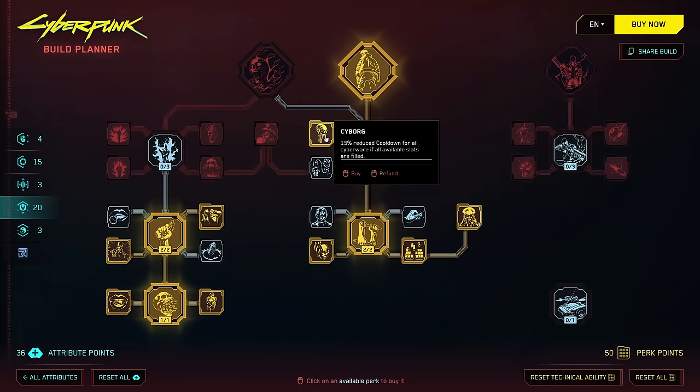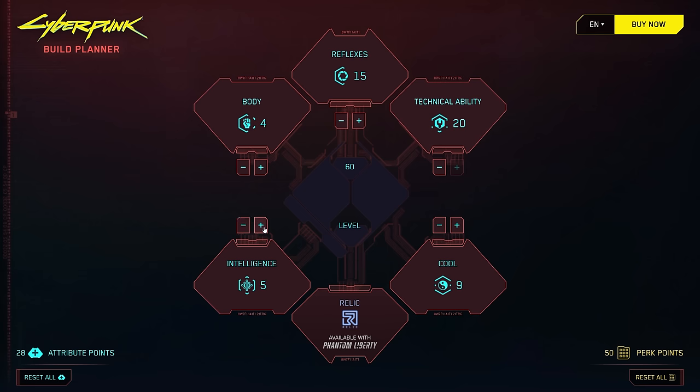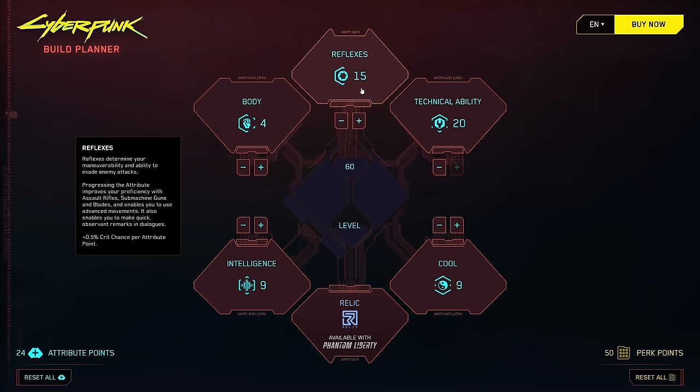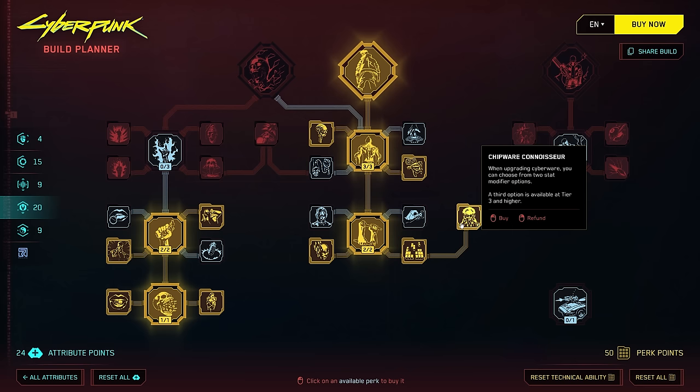Cyborg and Extended Warranty help reduce cooldowns for all Cyber Implants and extend their duration — great if you're running something like Sandevistan. Renaissance Punk gives plus 4 Cyber Capacity for each attribute at 9 or higher, so at level 60 you can push 4 or even all 5 attributes to 9-plus, netting at least 12 to 20 extra Cyber Capacity. Driver Update adds additional stat modifiers to your implants, and Chipware Connoisseur lets you re-roll them and pick between options targeting damage, defenses, or stealth.